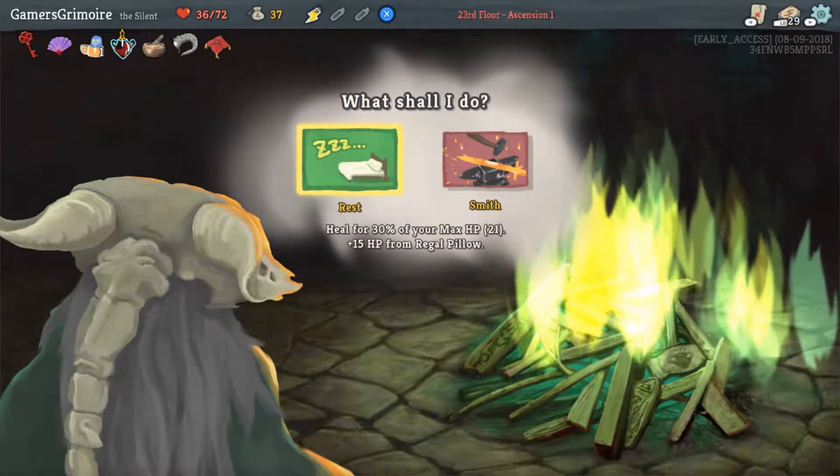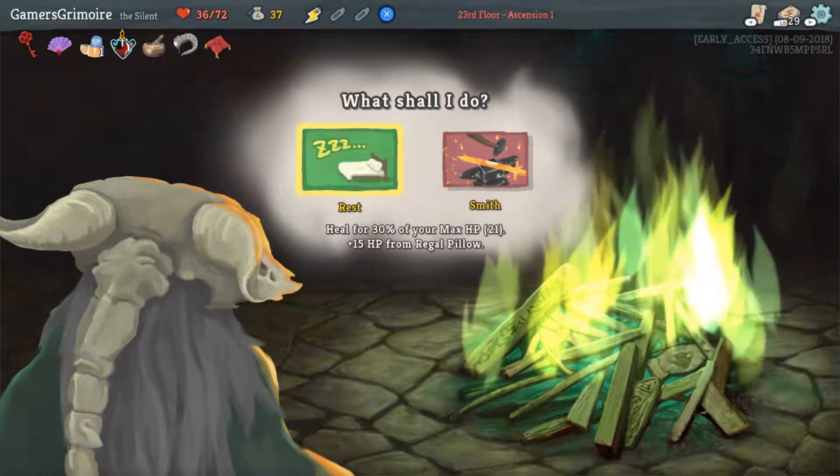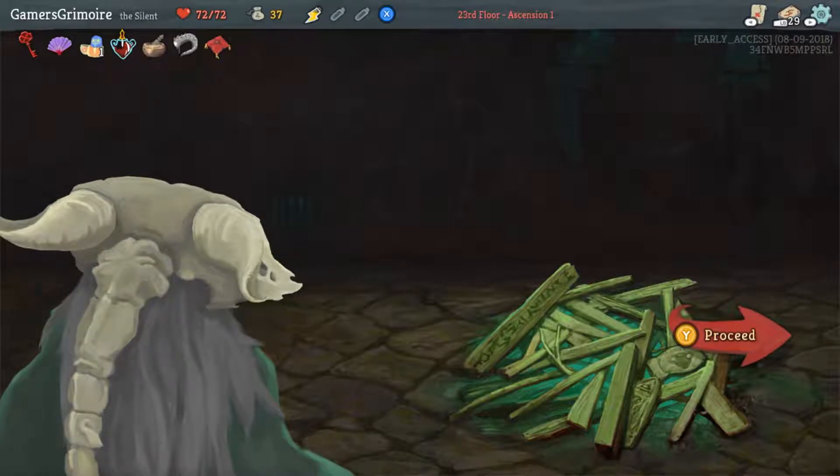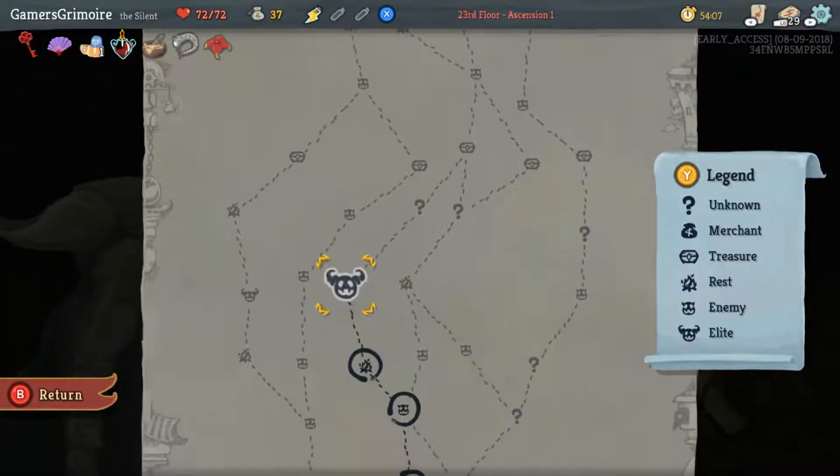Hey everybody, welcome back to Slay the Spire — we lived! One of the things we'd like to point out from the last episode: that was actually 27 damage on the dot after we did all that to block, but cat got the item that circumvented that. All right, let's see what rare we get.